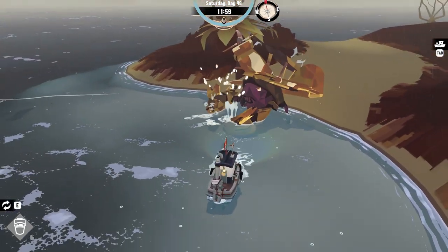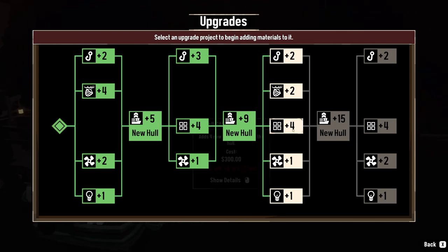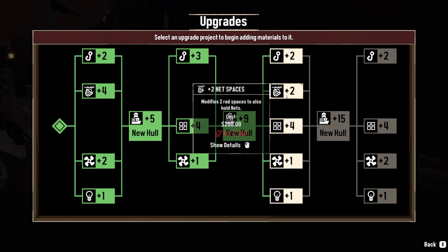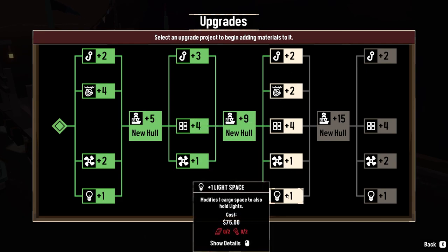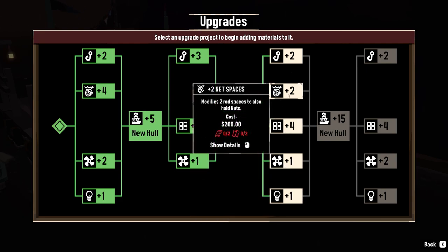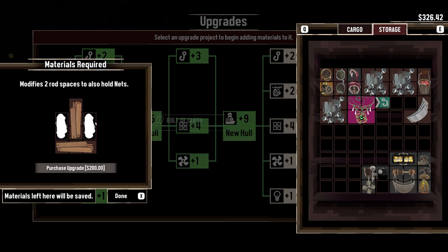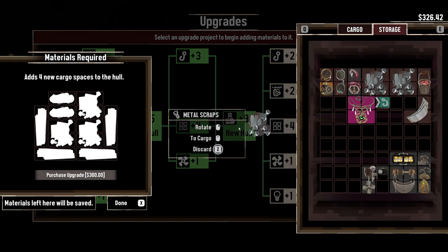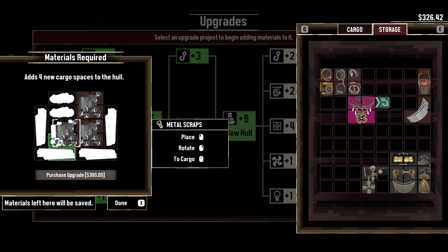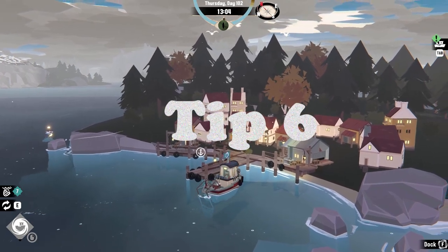Tip number five is to frequently visit the dry dock or the traveling merchant, as these places act as free storage for your materials when you go out and do a dredging haul for a day. Instead of storing all your material in your cargo and cluttering up space for other important items, fill up the dry dock storage and then you can always upgrade to get even more space. If you've completely upgraded your ship, you don't even need the materials — you can just sell those to the shipwright for a bit of extra money.